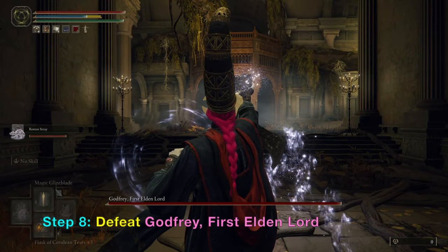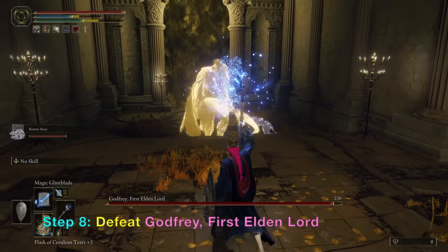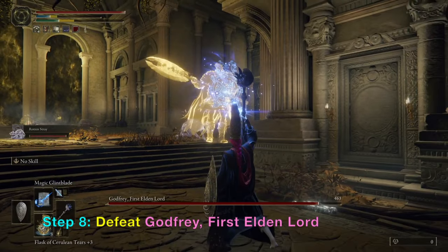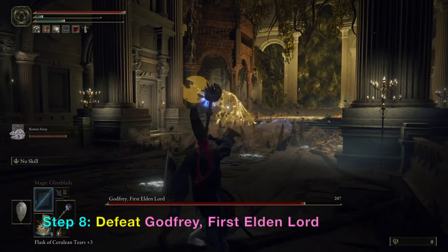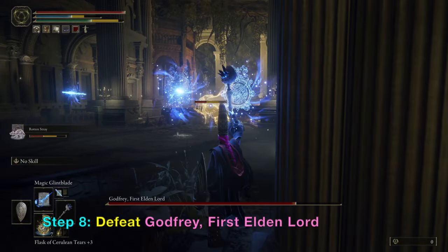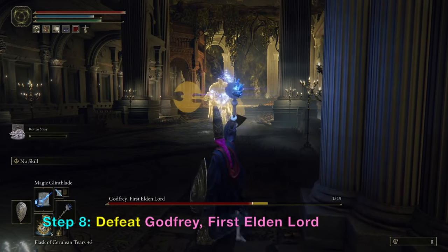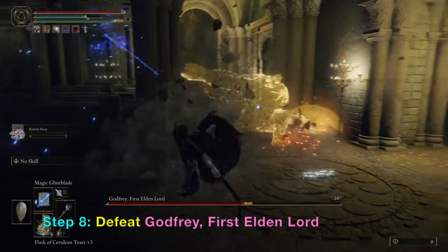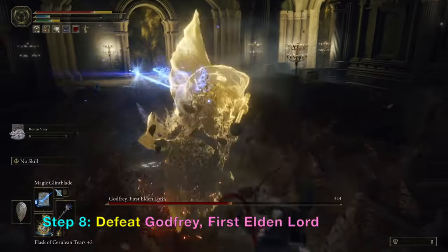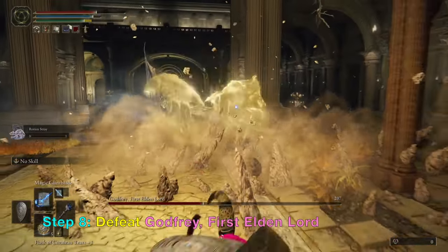To defeat Godfrey, I originally thought I could use Scarlet Rot on him. So I have my Rotten Stray and my Antspur Rapier, but it seems he is immune. So I used my backup Magic Glintblade that I got from the Turtleneck Pope. Basically I just avoid his attacks by staying back and then firing the Magic Glintblade. If you want to know how to get this sorcery spell, just look at my channel. Basically this whole section I am dodging, staying away, and firing 6 or 7 shots of the Magic Glintblade. Make sure you dodge his 2 big strikes — his strikes are easy to predict, so just memorize his patterns and you should be safe.